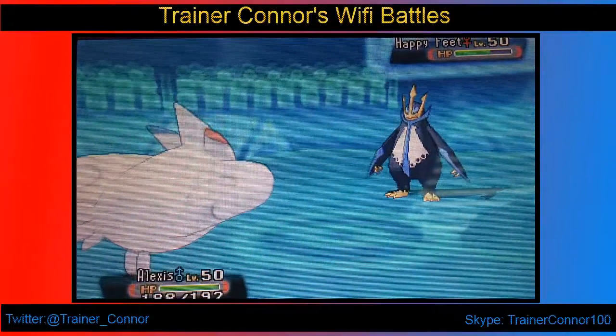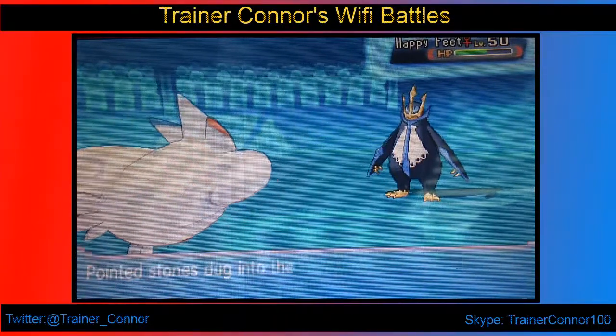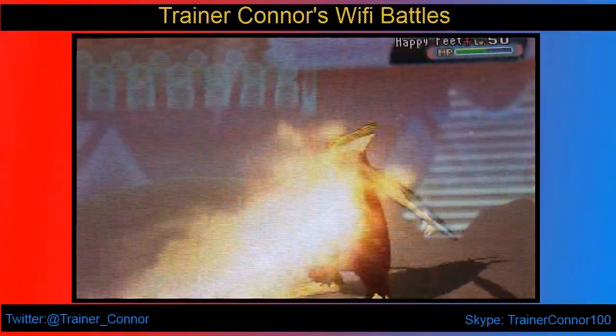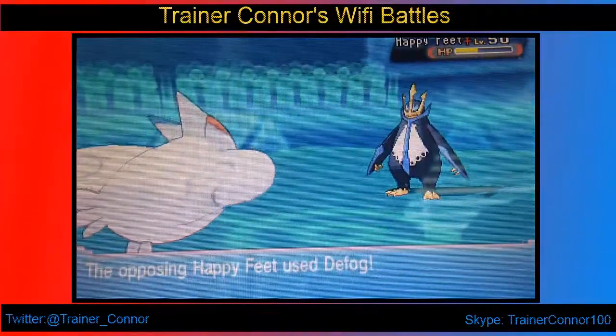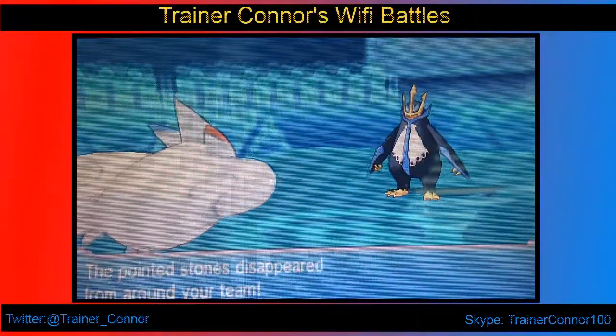I went for Will-O-Wisp. I don't know why I did that, really — it's pretty obvious that he would switch back into Mandibuzz again. I should have gone for another Leaf Storm, but it doesn't work out this time, and I'm just going to lose my Rotom in exchange for his Mandibuzz. So we have a double KO here — I am happy about that. Those are the best types of KOs. But on the double KO, I expected him to probably go into Empoleon or Landorus-T again, so I went into Togekiss. Kogekiss — I go for Flamethrower here, and it doesn't do enough. This is a bulky Empoleon here, obviously.